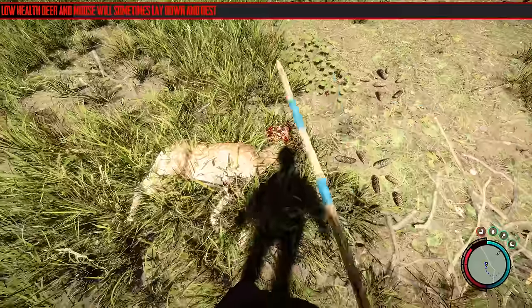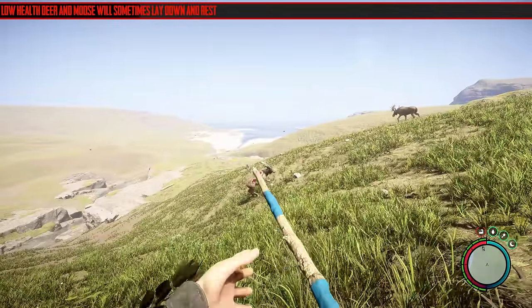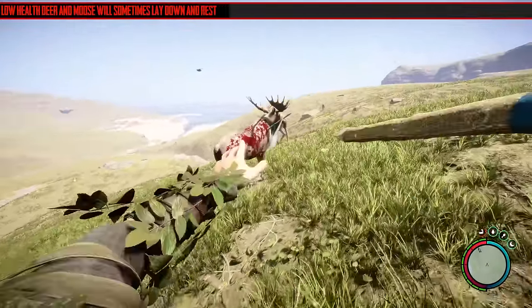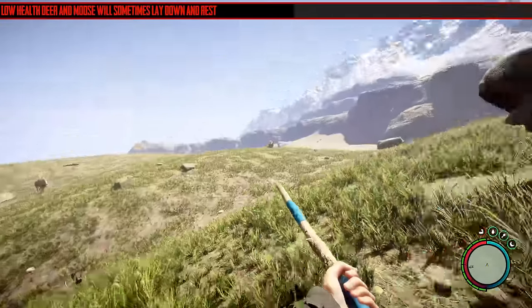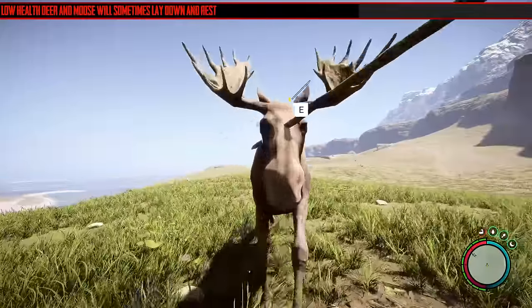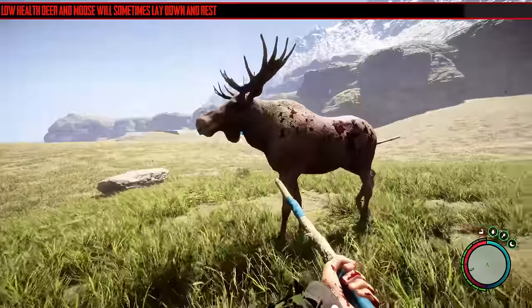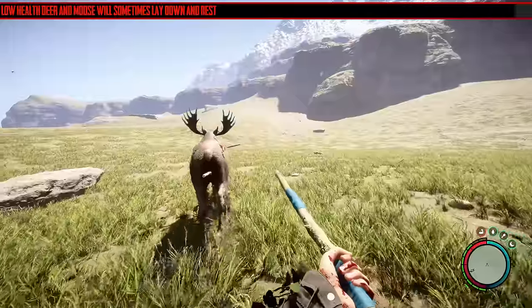This next change is strange and I couldn't really get it to work. It says low health deer and moose will sometimes lay down and rest. I did a lot of checks, trying to hit deer and moose — mainly focused on the moose because they're easier to hit and more tanky — but I could not get them to lay down and rest at all. They just slowed down. I don't know if this is a bug in response to the change. They can charge at you and it does a little bit of damage. Try to get them in the head if you can and stay out of their way.